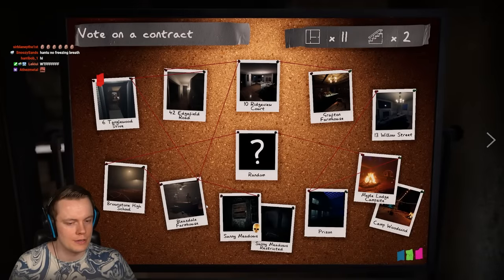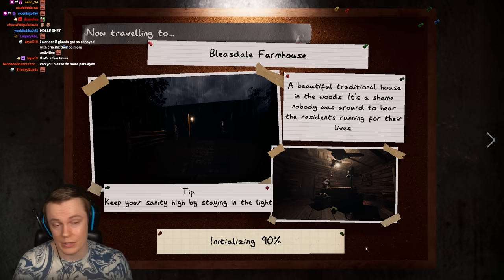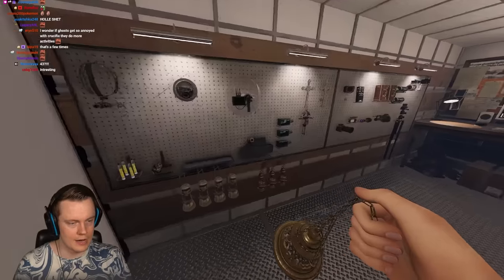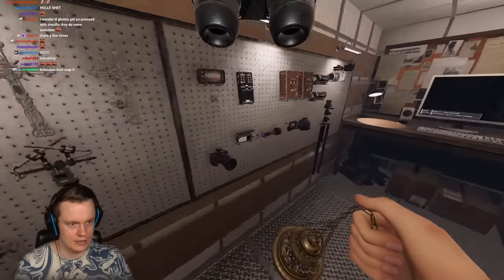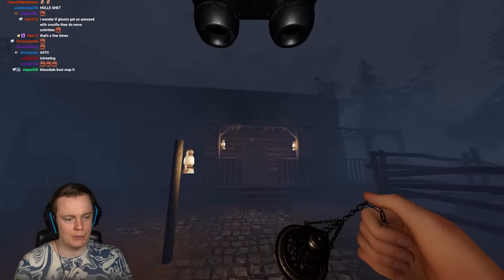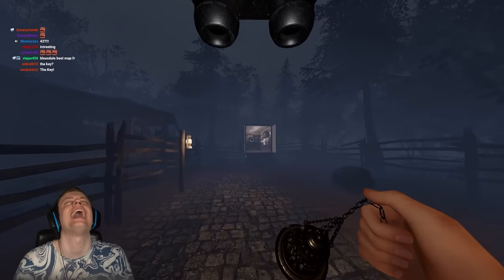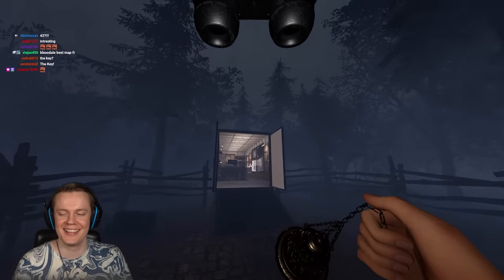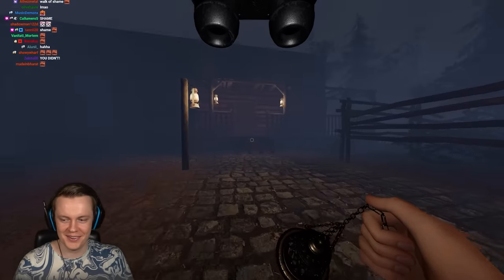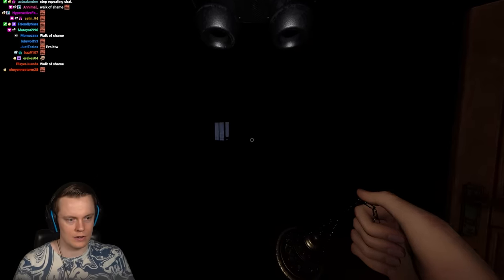They might have changed it trying to fix the crouch bug or the following bug. Before, you could place smudge sticks on walls and curtains and they'd just suction to surfaces in anti-gravity mode. I forgot the key — the walk of shame. Let's forget that happened.